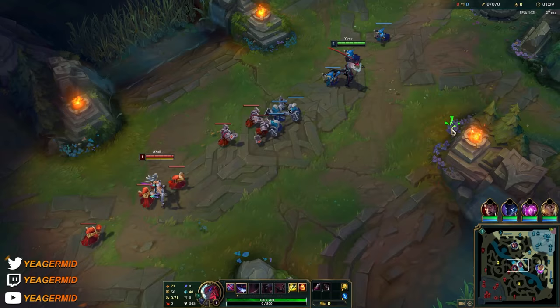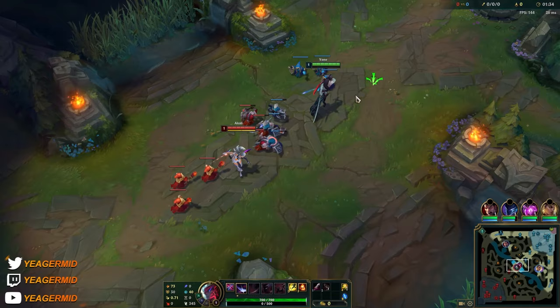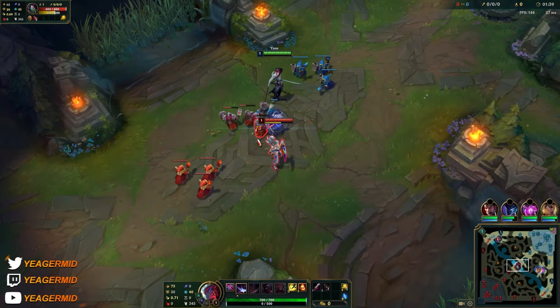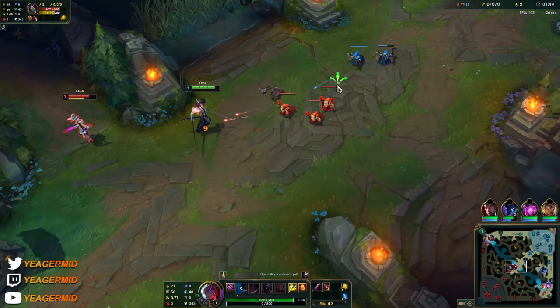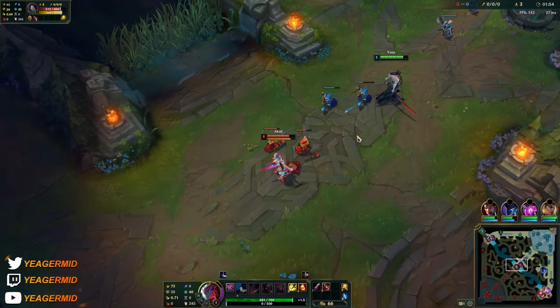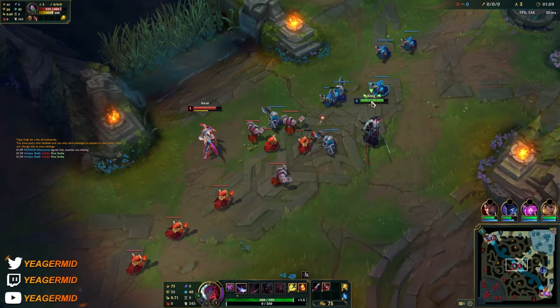The first thing in this matchup - walk in and out of the Q range. Try to bait her Q out because early on it uses up a lot of energy. Look at her energy bar - do that and it's going to reduce a lot of her trading potential. I missed the Q, but you have to look at her energy and if it gets low she won't have enough to use that Q and then you can trade back pretty easily.